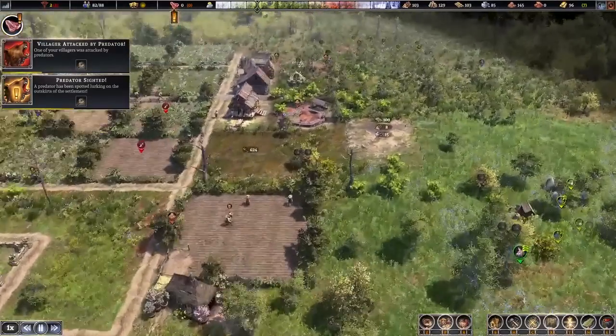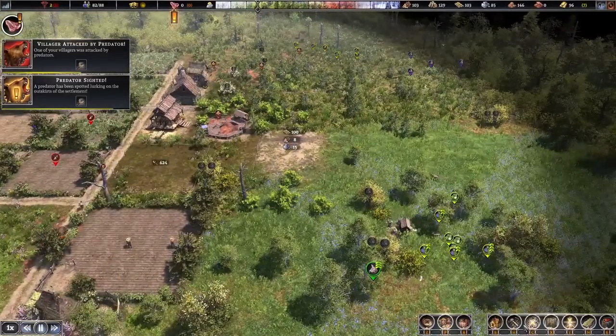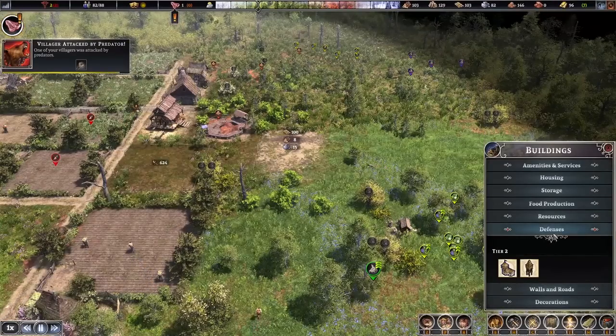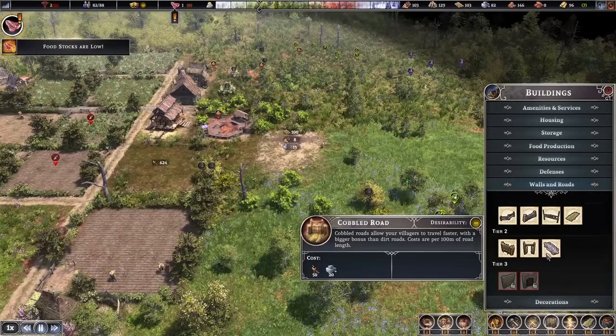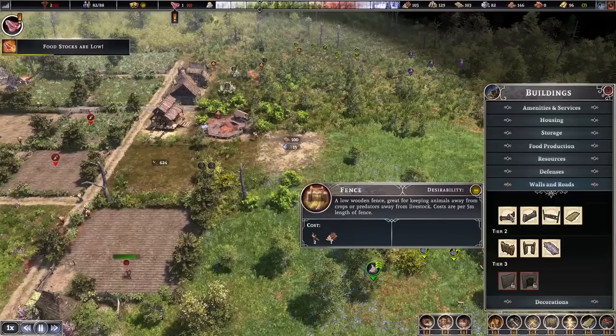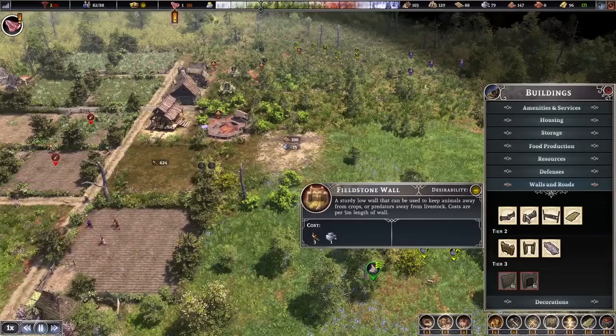Back to farming. Once the barn is complete, this is where we'll be able to store our cows, and then we can build a pasture onto that. Under walls and roads, there are defensive walls like fortified walls, gates, palisades, as well as the ability to upgrade to cobbled roads. There's also the field stone wall and fences — fences are good for keeping animals away from crops or predators away from livestock, and the field stone wall offers a bit more durability.